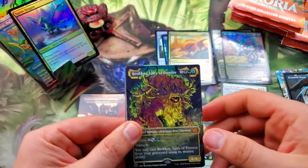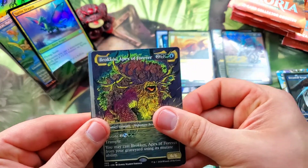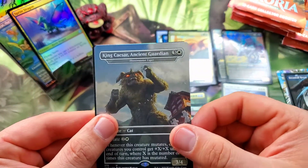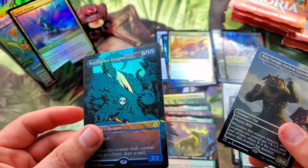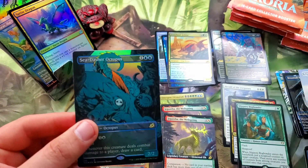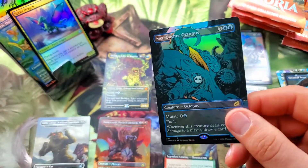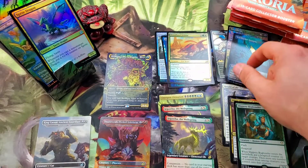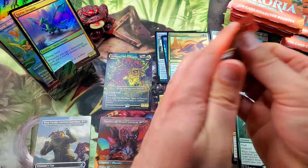A mythic — Brokos, Apex of Forever, very nice. Not the full art foil but still full art — craziness there. Followed by the massive disappointment King Caesar: Ancient Guardian. And a foil — that's actually pretty cool — foil full art Sea-Dasher Octopus. That might be the best weird-art rare out of the bunch besides the apexes. So very cool. Nothing too crazy yet — no virus Godzillas.